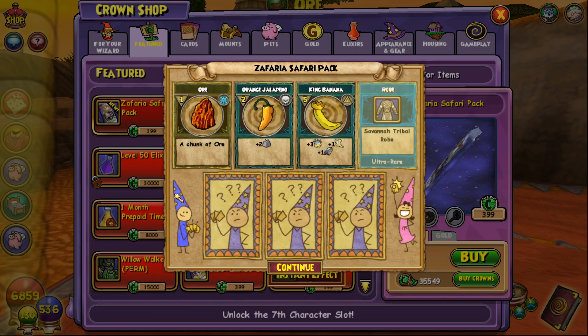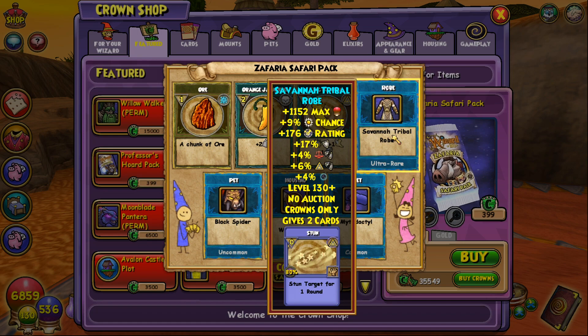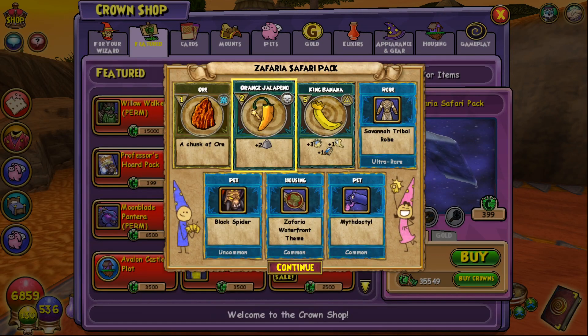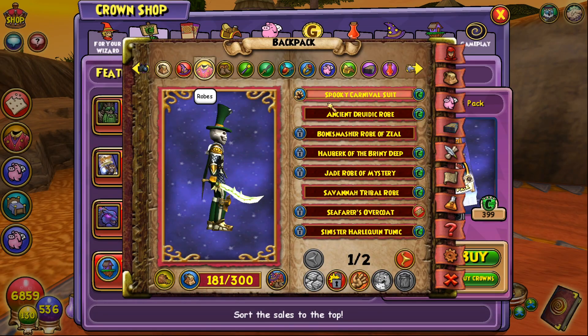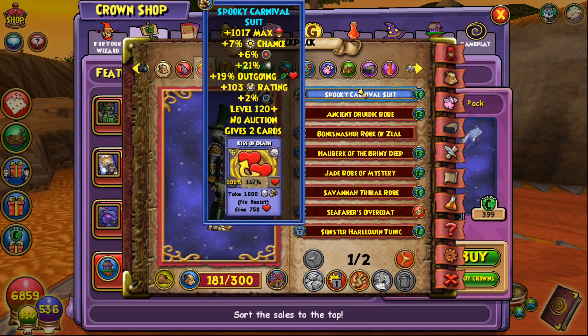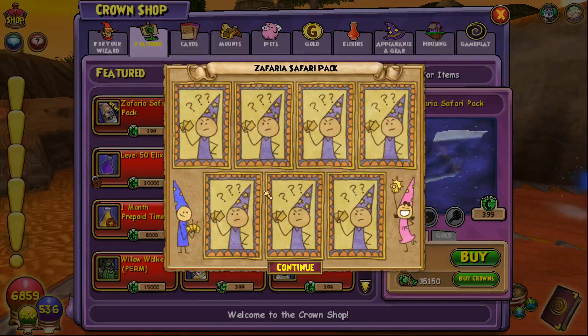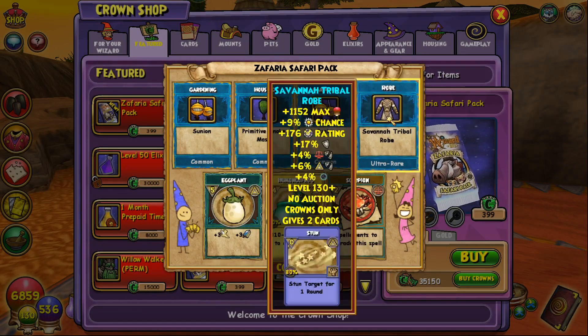Not a bad first pack — getting a wand is always a plus. We also got the Savannah Tribal Robe, which gives 17% universal resist, 176 block, and 1,100 health. Health is just getting really high on pieces of gear, and it gives two stun cards. Comparing it: spooky carnival is 21 resist and jade is 23, so it's not quite up there, but the block is way higher.